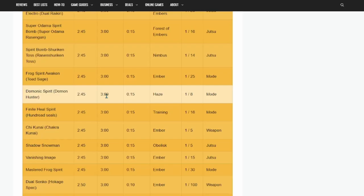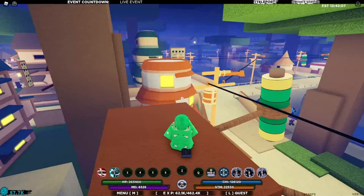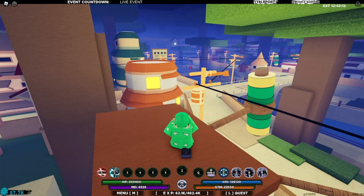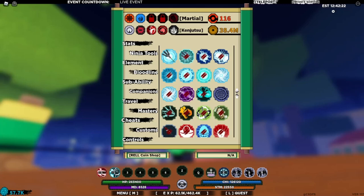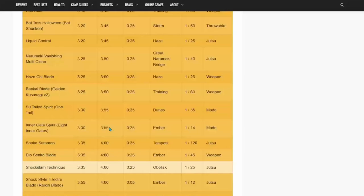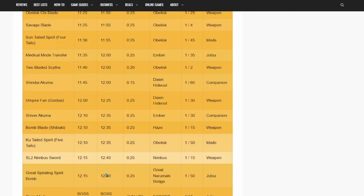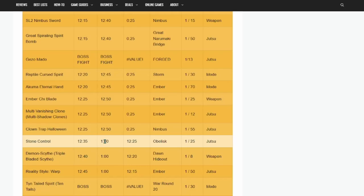I like Borde Polar because it has everything in order — every single thing — which is really good when you're live streaming and trying to scroll hunt with viewers. To demonstrate: you can see in the top right it says Eastern 12:42. Eastern time is the time the game goes by, so make sure you're using that and not your local time. Since it's 12:42, we scroll up to the 12s and we can see the Demon Sight spawns at the Dawn Hideout at 12:40, and it doesn't despawn until 1:00.